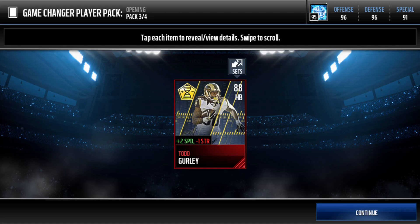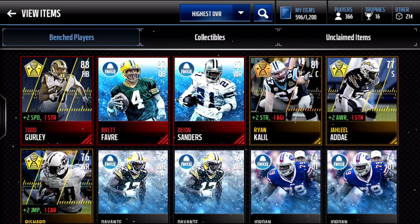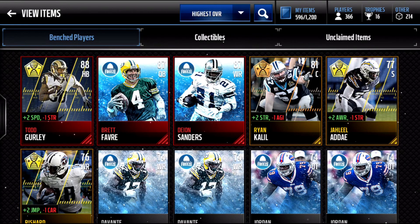Now, this Todd Gurley, as most of you guys know, is one of the best pulls you can get in the game out of anything. He's an 88, but that plus 2 speed makes him go for around 1 million coins — and I pulled him.